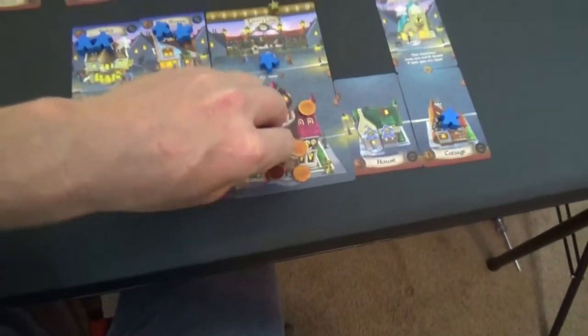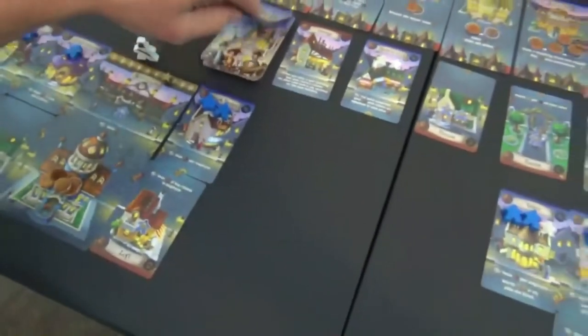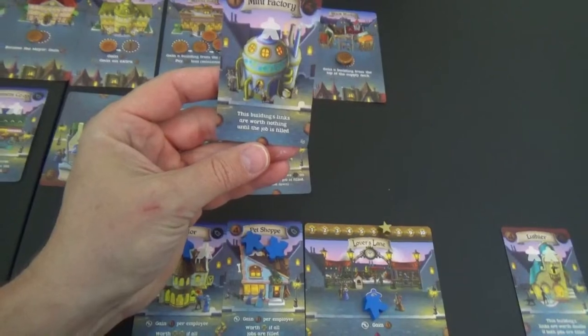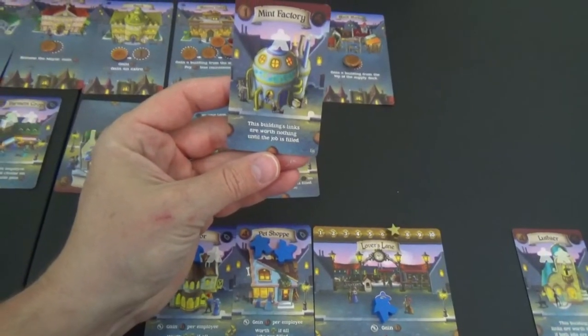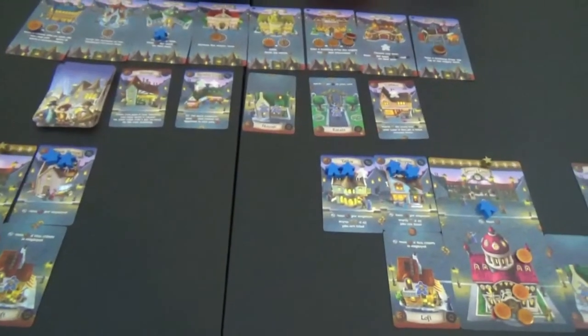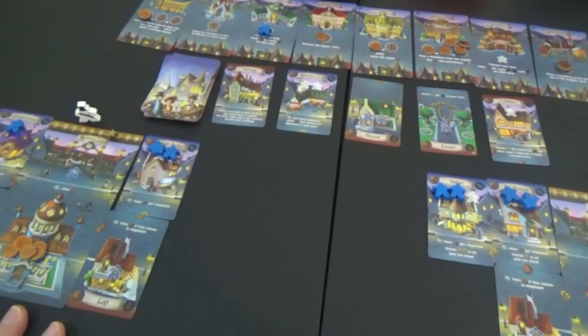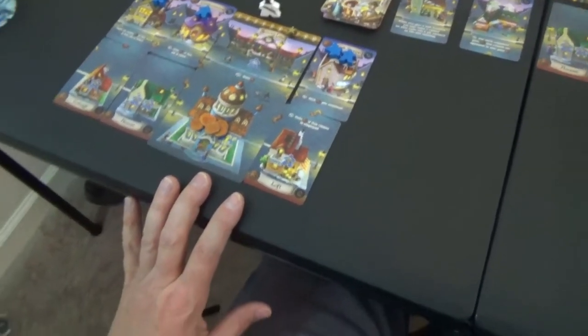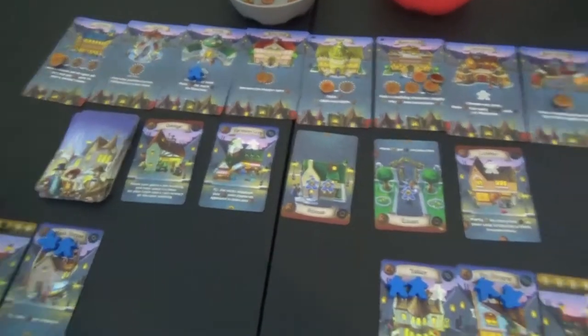Got all that money, let's just spend it. Let's see if we get lucky — let's put three money here. Draw the top card from the deck — Mint Factory! The building's links are worth nothing until the job is filled. Let's put it there. Go back to this player — they have no people and no way to build. That stinks. Well, kinda is what it is, so they're going to pass. They are first player next time though.